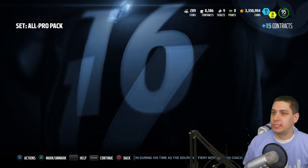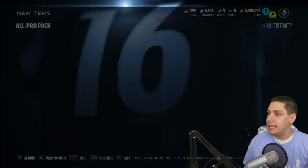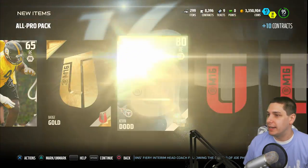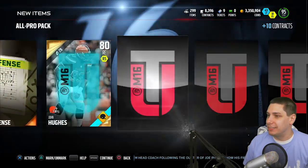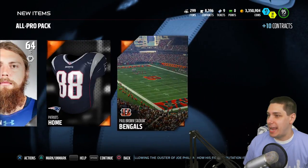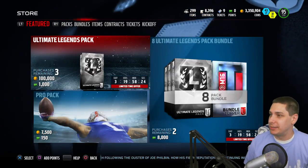Let's see — nothing else out of the pro pack. Opening the all-pro pack: come on, give me something good. Gold batch is guaranteed out of these packs. We get Kevin Dodd, Donald Thomas — and that is about it. Not much out of that pack, unfortunately, but it was a free pack anyway so not a big deal.